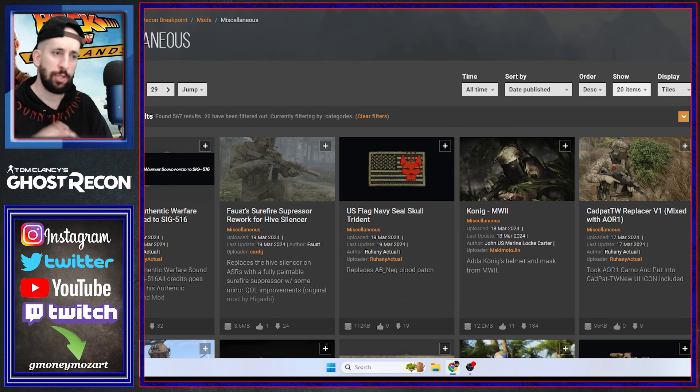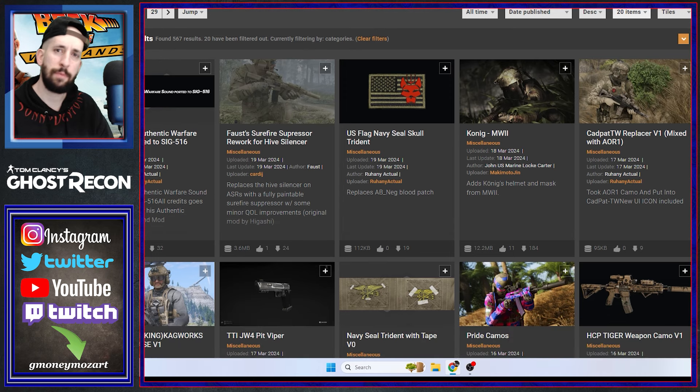I still think that Ubisoft moving forward needs to get more in line with companies like Bethesda and really support the modding community — make tools for your games and allow people to produce content for games you might abandon or stop working on. Imagine Ghost Recon now: it's been about two years since Motherland dropped and there's been no content. Imagine if we had modders pumping out content, something like Arma 3 where maps could be made and things like that. Anyway, I'm going off on a tangent — I digress.